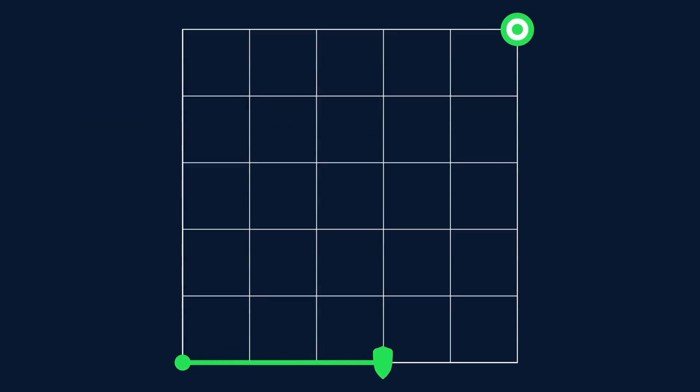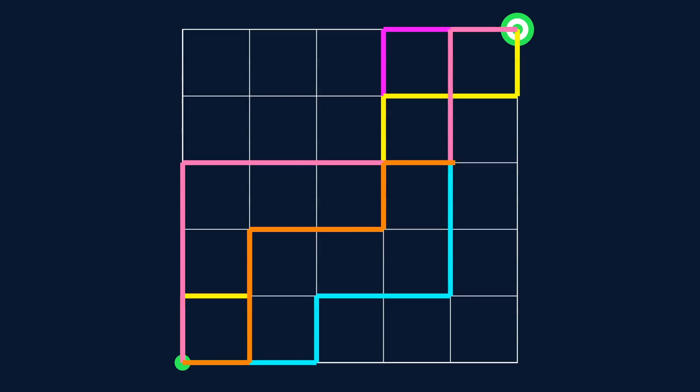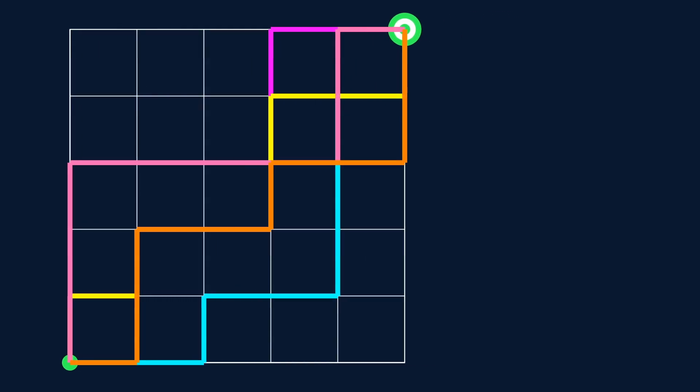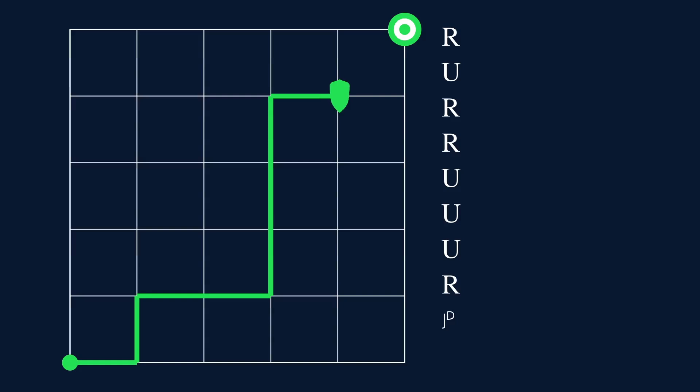Let's start with just one general. We can go right five times then up five times, or we can go right, up, right, up, right, up, or we can take some completely random path. There are so many different paths — how could we possibly count all of them without missing any? Let's call each right move R and each up move U. We can represent every path by a sequence of ten letters: five R's and five U's.